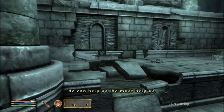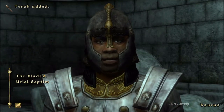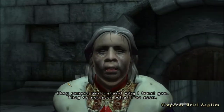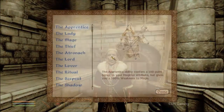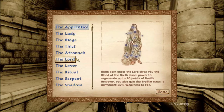Anyway, what happens here is the assassins attack the king. He basically saved your life because they think you're part of the Blades, who are his honor guard. So you're now part of them, helping escort him. I've pretty much skipped all the voiced dialogue here.